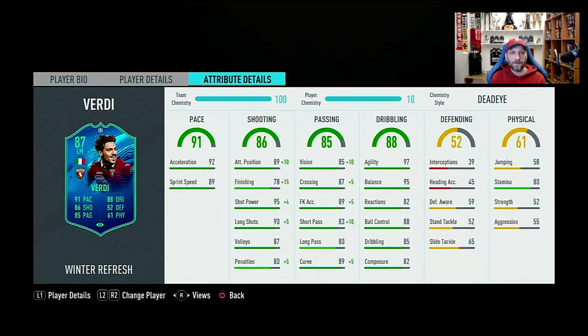Shooting overall 86 — this is where he needs some help. I already applied a Dead Eye to it to get the maximum in finishing. So we get attacking positioning 89 to 99, finishing 78 to 93, shot power 95 to 99, long shots 90 to 95, volleys 87. Passing overall 85 with vision 85 to 95, crossing 87 to 92, free kicks 89 to 94, short pass 83 to 93, long pass 80, and curve 89 to 94. His passing looks exceptional — vision, short pass, and curve all above 90.